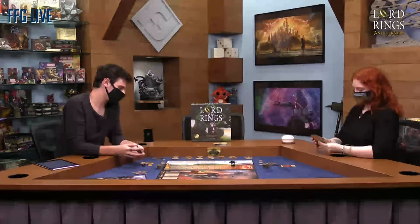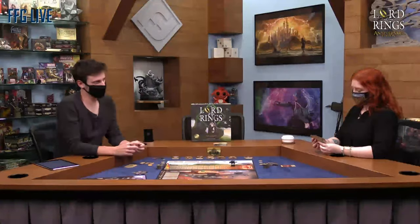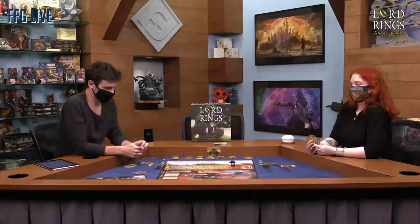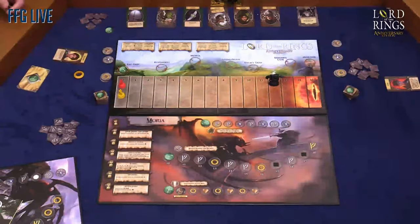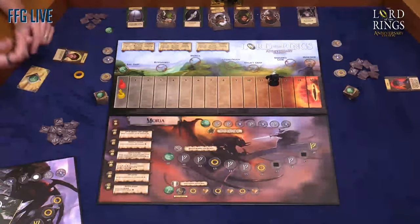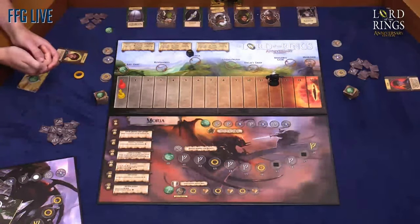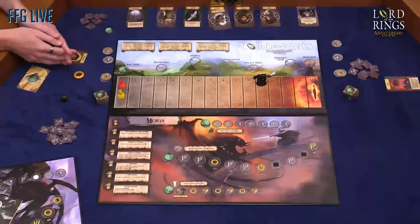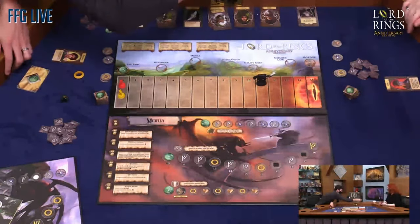The next thing is preparations. The ring bearer — that's me — may roll the threat die to draw and distribute four quest cards among the players. My plan is to pass the ring over to Sam as quickly as possible, because Sam is much better at holding onto the ring than Frodo, as you may have guessed from the books. I rolled the worst possible option, which is Sauron advances one space towards us. We did the penance, so we might as well get four cards to distribute.